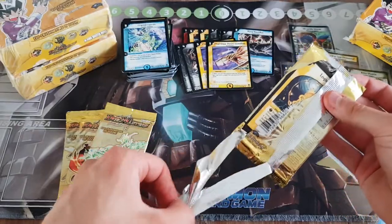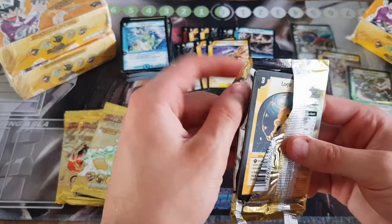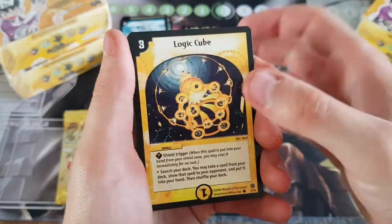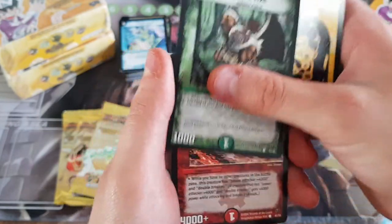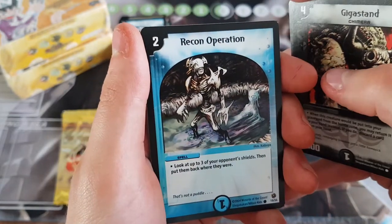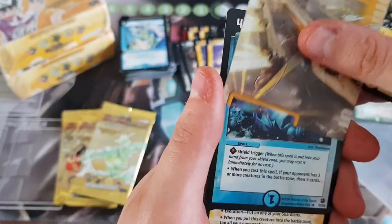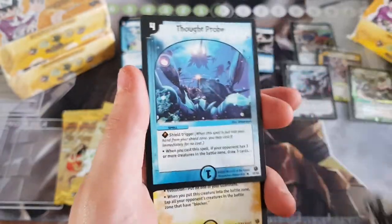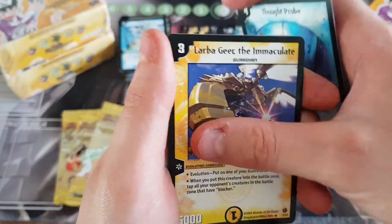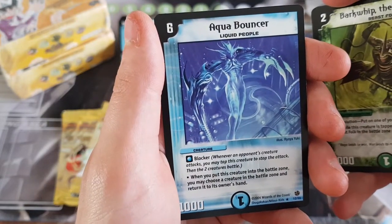Temptation — I've got to just bust open that other box. Complete, like 24 packs. Just go a bit more. Yeah I might as well do it bit by bit. Logic Cube, Silver X, Galsaw, Gigastand, Reconoperation, Rezo — that's the peace card — and Thought Probe. Larva, Bark Whip, Aquabouncer — very happy about Aquabouncer. The last card.